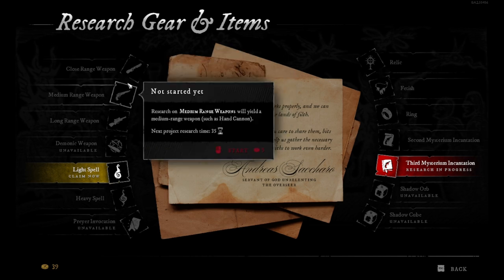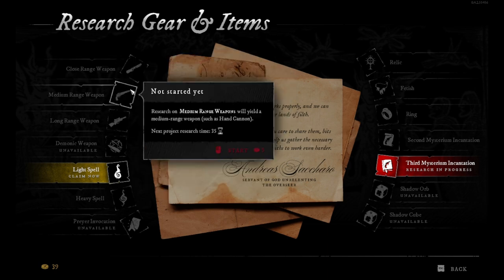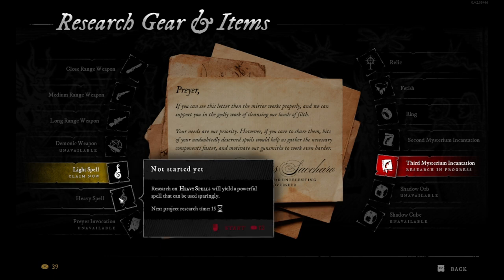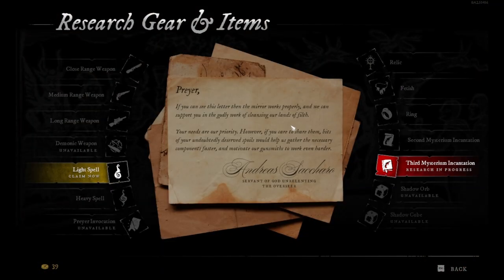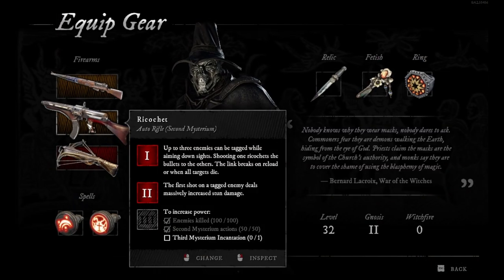Each time you build one, the cost and the duration will go up. The next project is 27 hours — gold is a little more now, it's five gold, five gold, and eight. It started with two or three, and started from 15 hours, now it's 27. So it's going to take longer time and a bit more gold, and it works the same with each one of these. Only the Mysterium Incantations are always going to be the same — second and third are always 20 and 40. If you want to upgrade a gun to level two or three, you need to build the second and third Mysterium Incantation, then go to the weapon you want and see what you need to do.